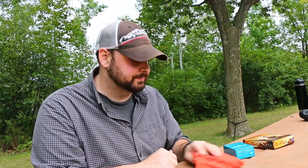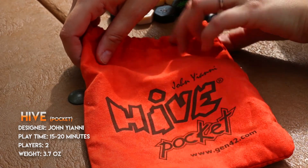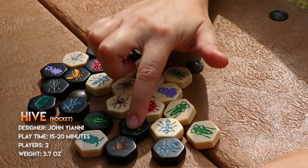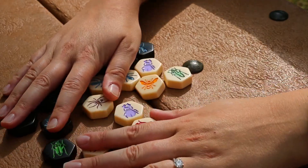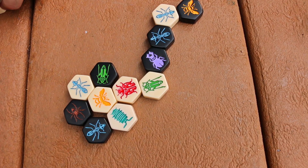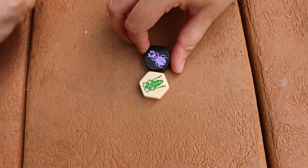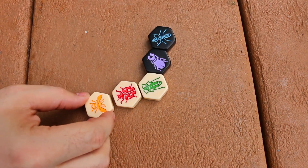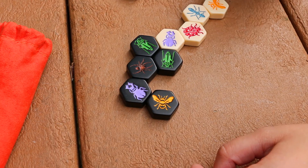Hive is a nice travel game. It's very similar to chess in how you play it. The difference is you have all these bug pieces, and they each have different rules — from hopping over opponents to running around to moving three spaces. The general goal is to surround your opponent's bee. The game begins with you placing a tile and your opponent placing a tile, building out until eventually you place a queen bee, indicated by the golden bee.